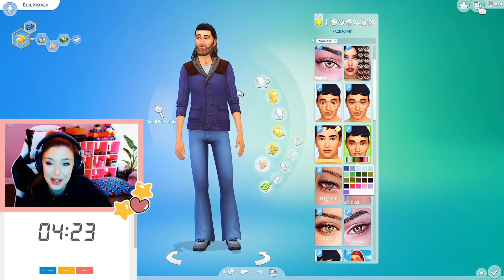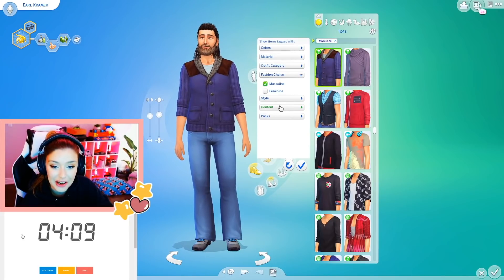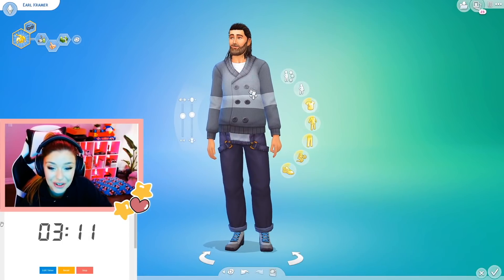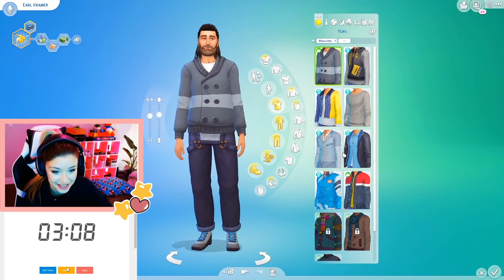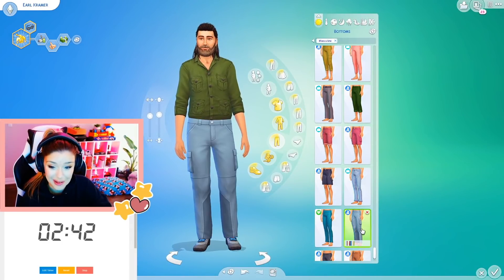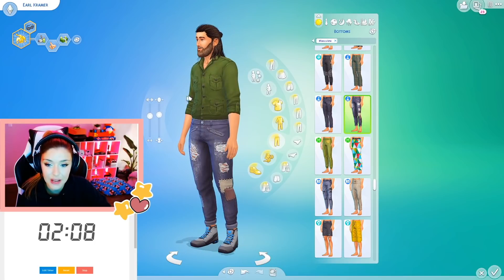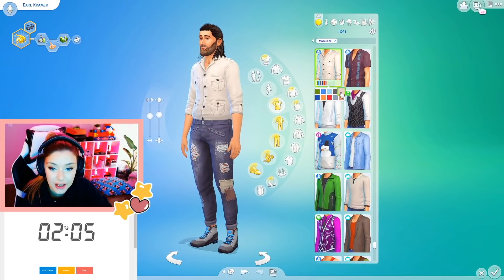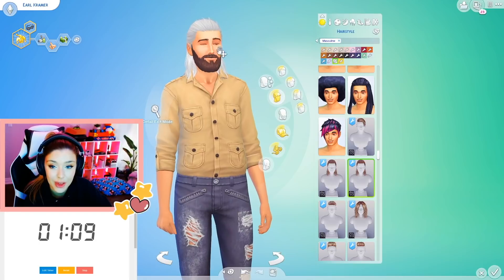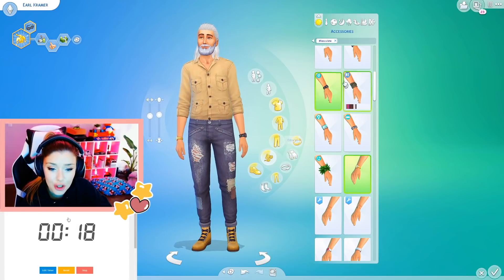Maybe those eyes will suit him — I can't tell if they're natural or not. Earl looks like a good guy. I might give him a little more weight. Earl, let's get you an outfit. I cannot find a shirt for Earl — I was trying to do Eco Lifestyle stuff. This literally reminds me of Joel from The Last of Us with the pants. Maybe I'll give him some cool jeans. I feel like I have to change his shirt again. He looks like a cool older guy — maybe I'll give him this. I have to fix the hair.